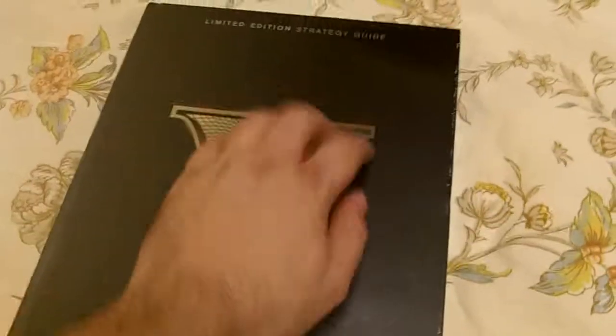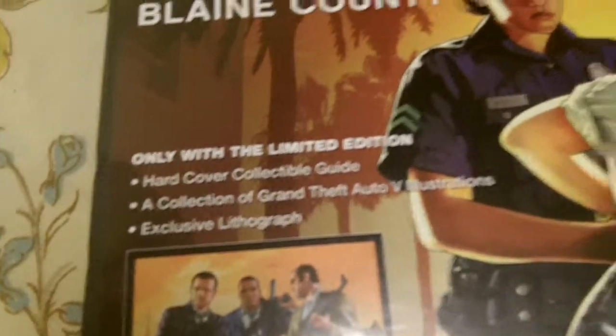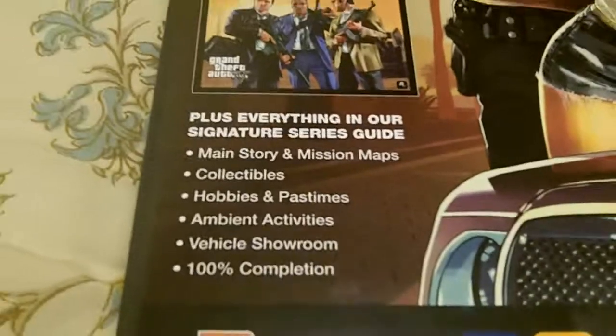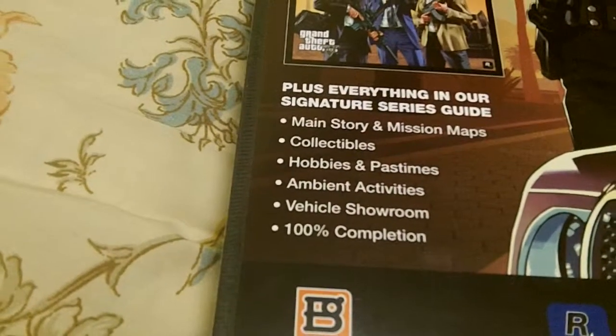Aside from it being hardcover with a different cover than the softcover paperback — welcome to Los Santos and Blaine County, only with the limited edition guide. Hardcover collectible guide. A collection of Grand Theft Auto V illustrations — definitely checking those out. An exclusive lithograph. That's definitely a reason why I love collecting these limited edition guides. Plus everything in the signature series guide: main story and mission maps, collectibles, hobbies and pastimes, ambient activities, vehicle showroom, and 100% completion.